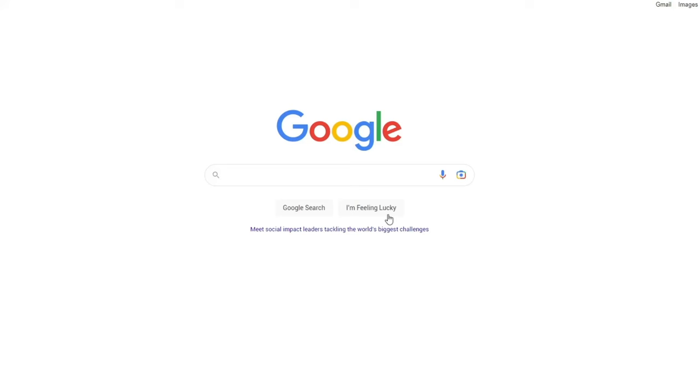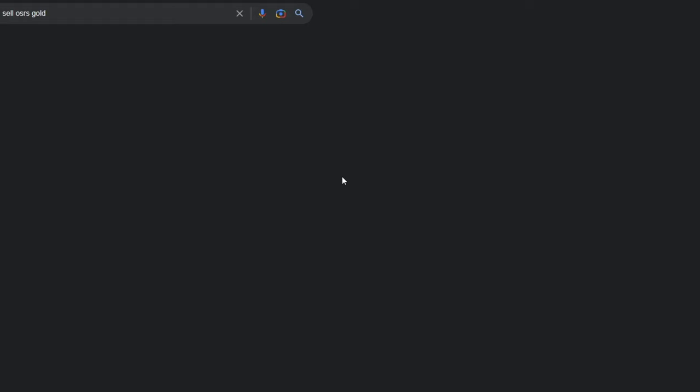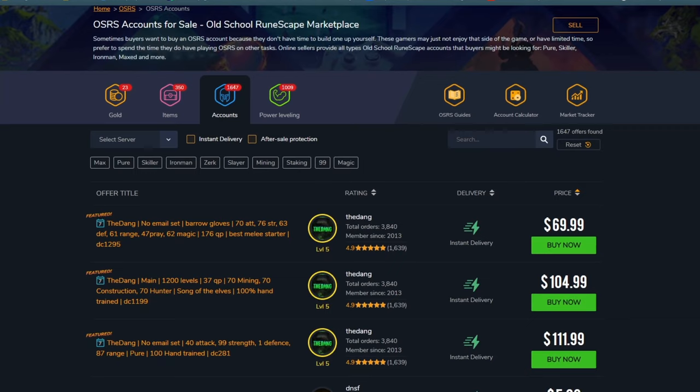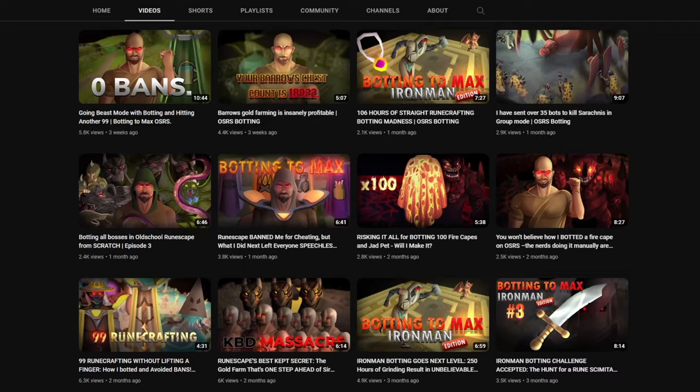Once you have accumulated enough gold, you can sell it on various platforms. Simply search for 'Sell OSRS Gold' on Google and select the platform with the best rates and ratings. You can also try selling your accounts on similar platforms. We recommend using Player Auctions for account selling, but the best way to sell accounts and gold is to create your own YouTube channel and sell it to your audience.